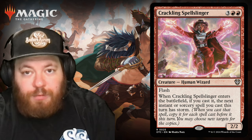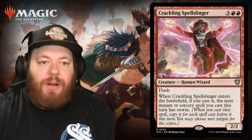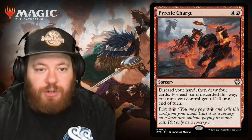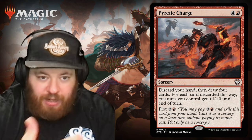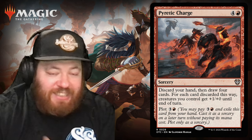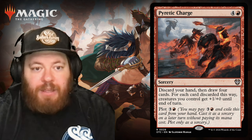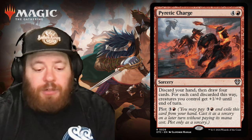Next is a sorcery called Pyretic Charge for four and a red. Discard your hand, then draw four cards. For each card discarded this way, creatures you control get plus one, plus one until end of turn. It also has Plot — and the plot cost is actually less than the casting cost. It pairs well with the spell payoff cards coming up later in the video.